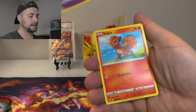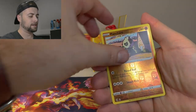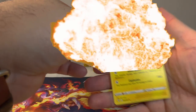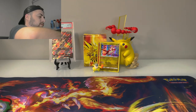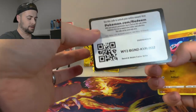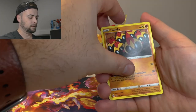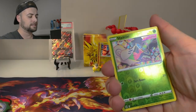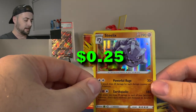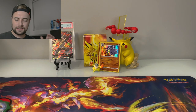Pyukumuku, Plusle, Sandygast, Vulpix, Meltan, Toxel, Pancham reverse, and a regular rare Electrode. Nothing so far. Last pack for the Fusion Strike box — absolutely no hits. Metal energy, Bug Catcher, Wigglytuff, Meinfoo, Stufful, Sandygast, Plusle, Vulpix, Meltan, Shelmet reverse, and a holo Steelix. We'll take a holo card.